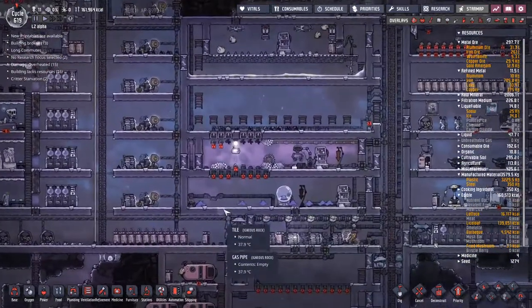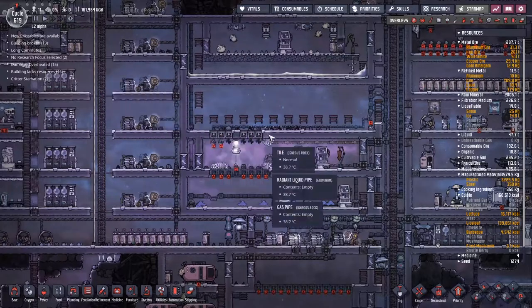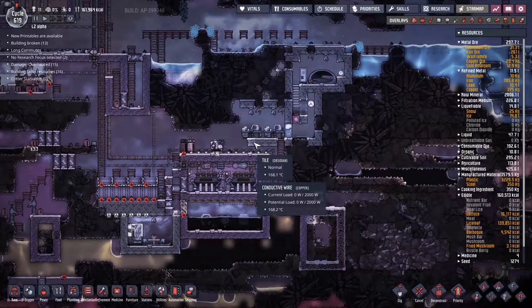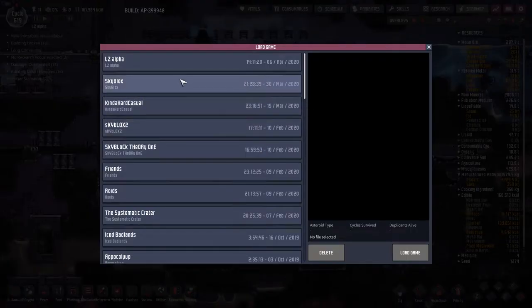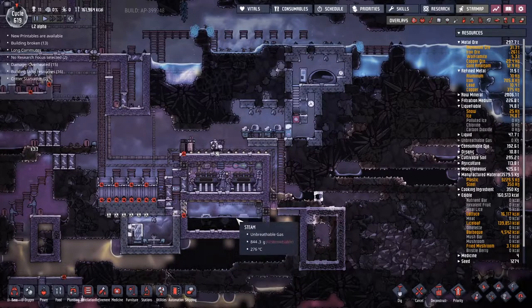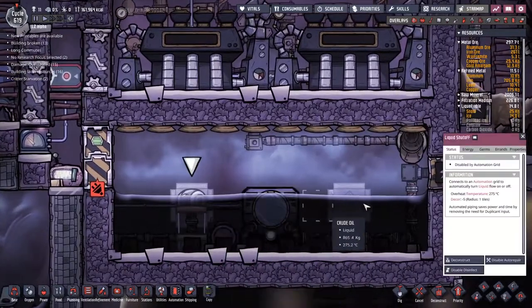Hey guys, welcome back to Oxygen Not Included — Clay's Amazing Space Colony Simulator Extraordinaire. My name is Twitchy and we've got the time paused. For those of you who've been with me a while, you'll know this means I've found something that is going to cause us big troubles. First, a confession: I have run some future simulations. If I look inside the load, you can see that in LZ Alpha we've got duplicate saves and we're only on cycle 619 — so what's this 625 about? A whole bunch of stuff has gone down, because I know we're about to come into big troubles.